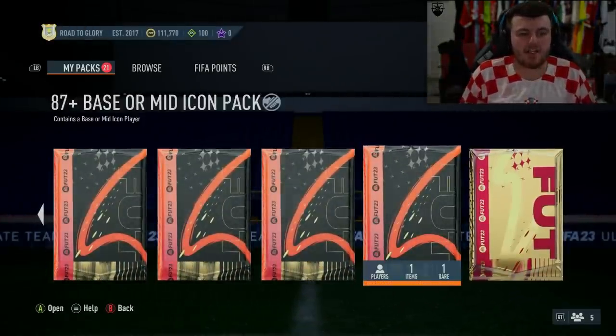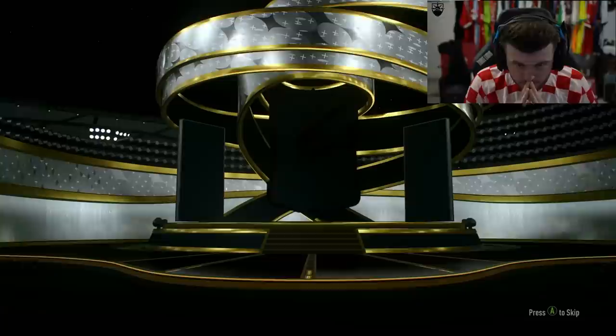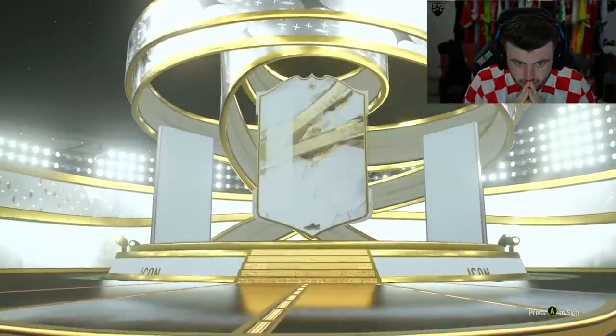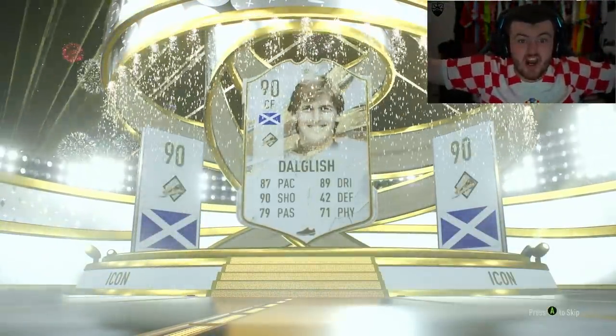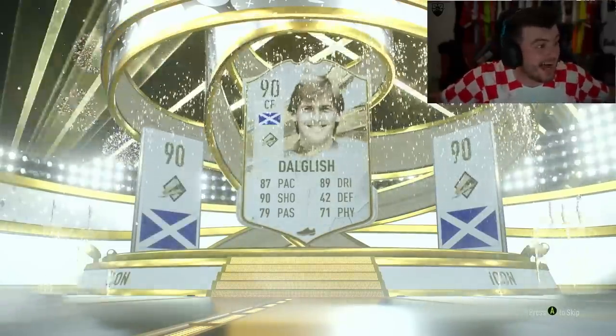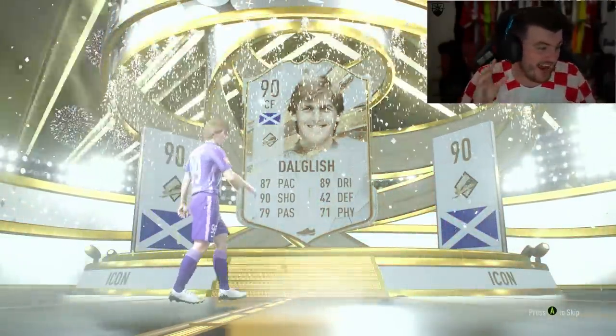87 plus base or mid icon pack — come on EA, sort us out, give us a good icon. Big nation. I'll take it — I'll happily take that. 90-rated — down glitch is class. I am very happy with that, it is very good.